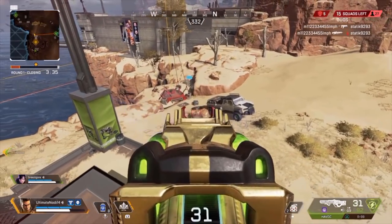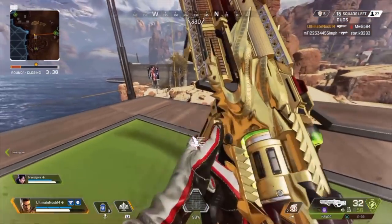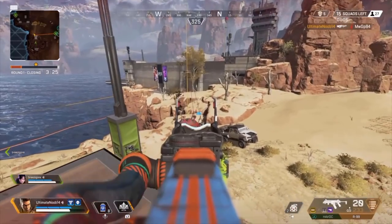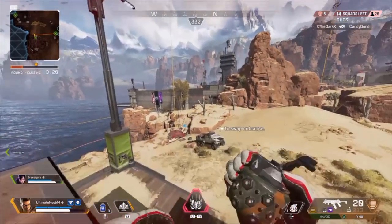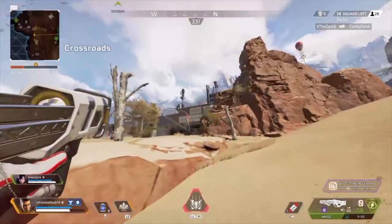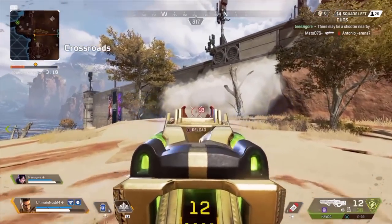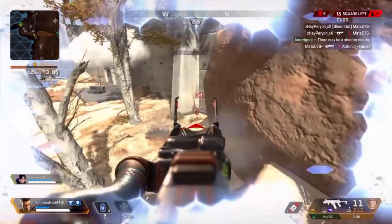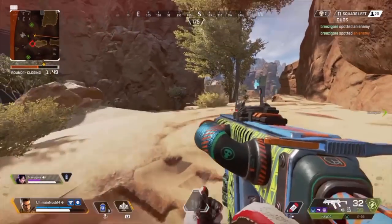For the guns, the five new gold weapons are going to be the Longbow, the Hemlock, the Spitfire, the EVA-8, and the RE-45 — rather surprising. The Mastiff has received a big change: it's being rotated out of the care package and into the regular loot pool with its power reduced. Damage per pellet has been reduced from 18 to 13, and the headshot multiplier has decreased from 1.3 to 1.